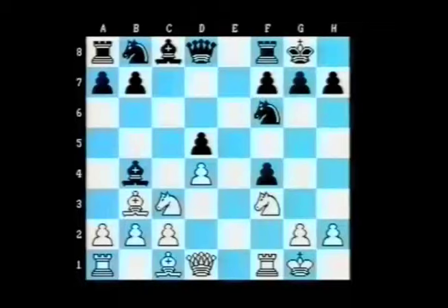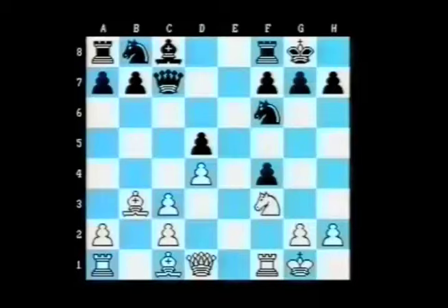Anand made a very committal move. He decided to capture on c3, bishop takes c3, and naturally Morozevich recaptured. Now he's weakened White's queenside pawns, but he's had to give up the bishop to do so, which means his kingside position is going to be a little bit sensitive. He played his queen to c7, not only defending the pawn on f4 but attacking White's pawn on c3. At this point I thought Anand's got everything under control. It's going to take a little bit of time for Morozevich to actually recapture his gambited pawn.